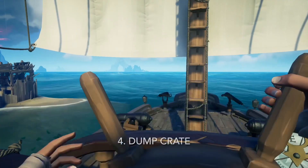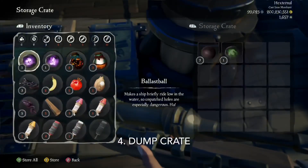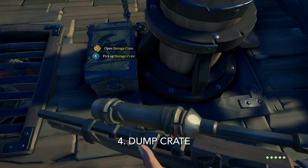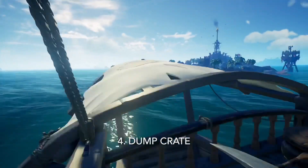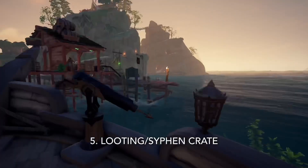Moving on to the fourth method, we have the dump crate. This is just as simple as the name — you dump all the supplies you have on you to empty your inventory for whatever reason. You'll want to keep this on top deck for ease of access and convenience. This crate is very good for when you want to jump off quickly to an island or barrels to grab more supplies when you already have a full inventory.